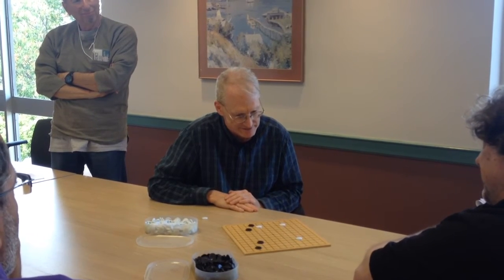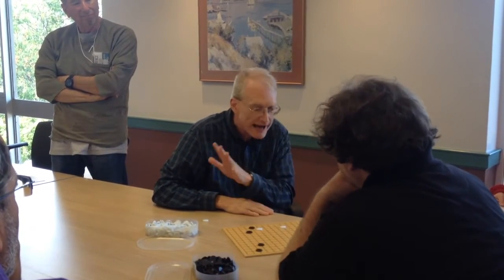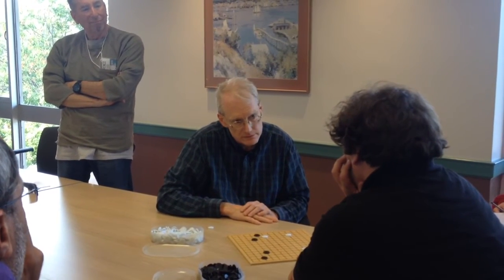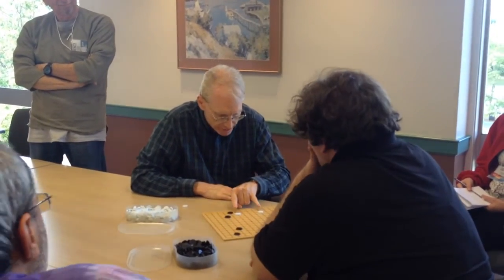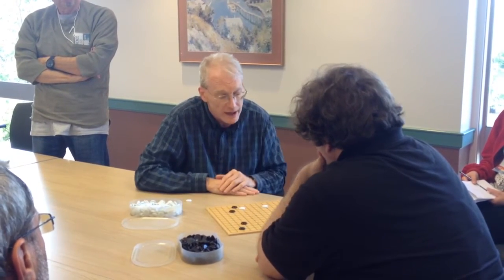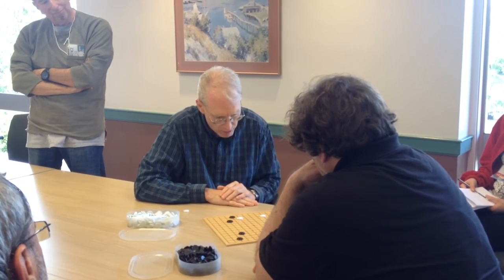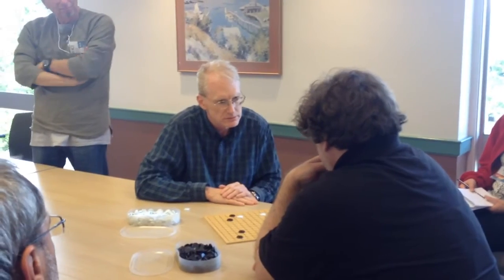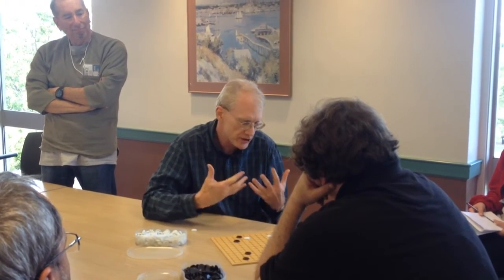How many groups do you feel are on this board? Two groups total — two black groups. And what about white? You have stones, but you haven't yet decided which ones you're going to build into groups. To call this a group might be slightly premature because they're not exactly joined. Certainly, to call this whole thing one big group would be a definite stretching. With that in mind, what would you say is my weakest group? It could be this one — it's further away from its friends. So the question becomes: is there a way to exploit it?